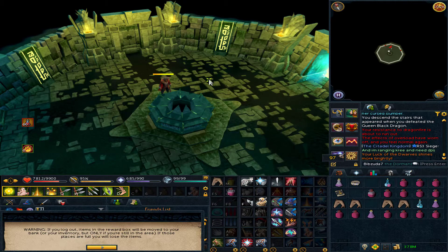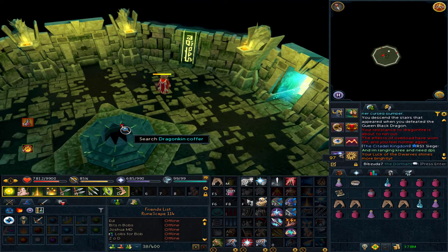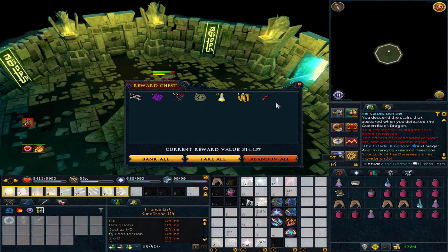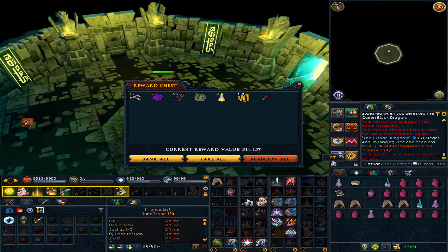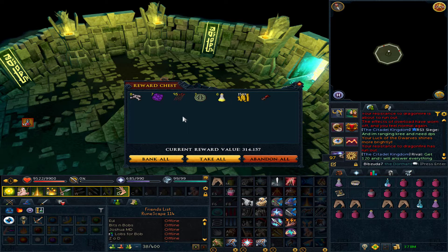Just got another royal torsion spring here at QBD. Unfortunately it's the only thing I have so far and I did get a duplicate of it. I am currently doing a Black Dragons slayer task, so I'll likely have a lot of drops from QBD in a row. I'm pretty sure I'll have all the royal crossbow pieces before I end up getting the dragon kite shield anyway.